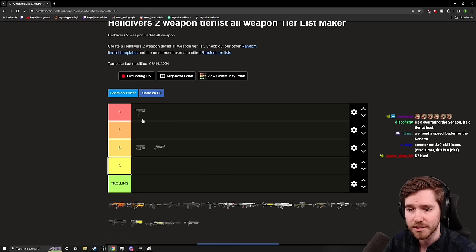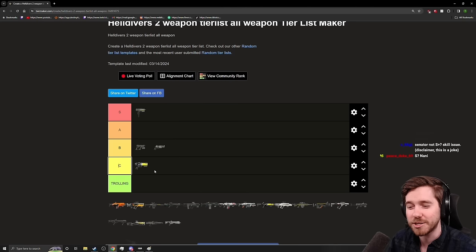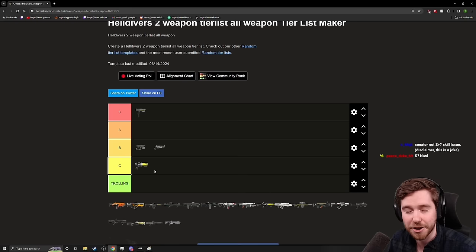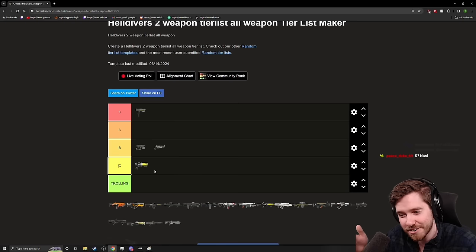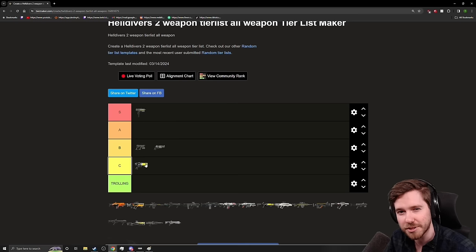The Dagger is C tier — trolling, essentially. It has unlimited ammo sure, but it takes so long and you have to be so precise that you're most likely going to get aim-flinched or killed in the time it takes to kill something. It's very inaccurate due to movement, and with most sidearms you're not going to take the time to line up and hold a shot that long. I do value the unlimited ammo, but that's about it, as long as you're not overheating it.